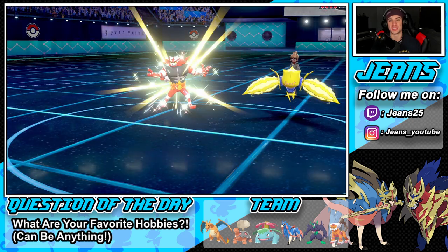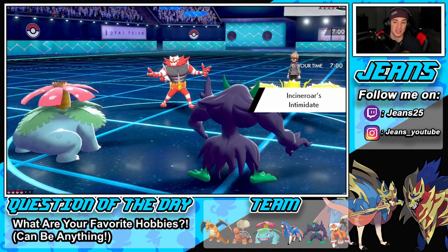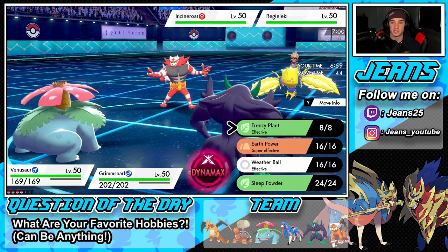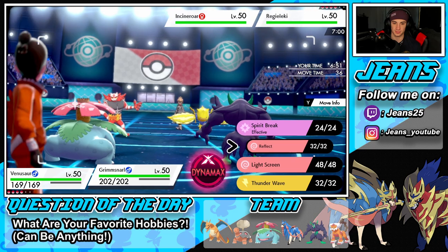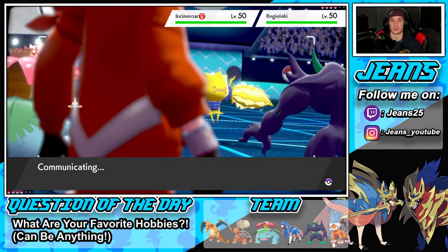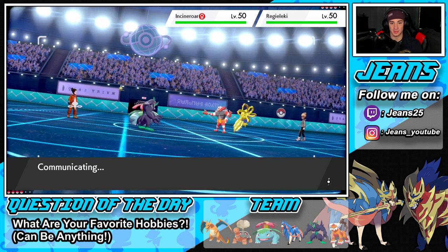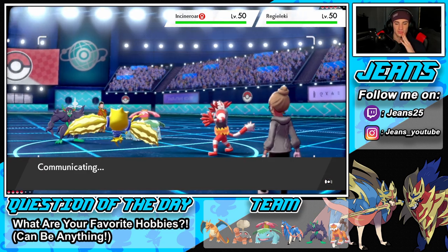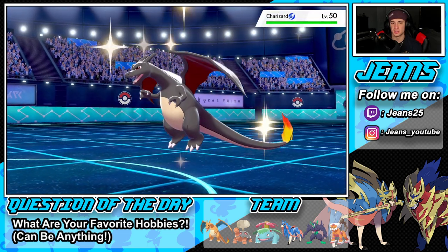Let me know in the comments — I'd love to get to know you guys more. We're going up against an Incineroar and Regieleki lead, which I don't mind — Intimidate isn't going to affect me too much, and that Electric type isn't doing too well. He might go into an Eject Web which I'm fine with. Do I set up Reflect or drop a Sleep Powder? I think I just go after it with Earth Power and then set up Reflect. He might go for a Flare Blitz but he might fake me out — let's see what he does.